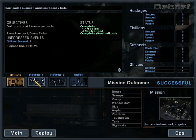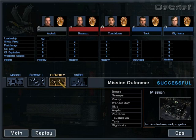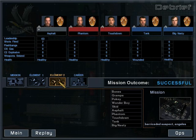Alright, let's debrief. Let's see — we did lose an officer though, which sucks. 623. Why do we get such... whatever. I guess because we neutralized four of them instead of taking them alive. Anyway, that's it for this episode guys. I hope you enjoyed, and I'll see you guys next time. Bye.